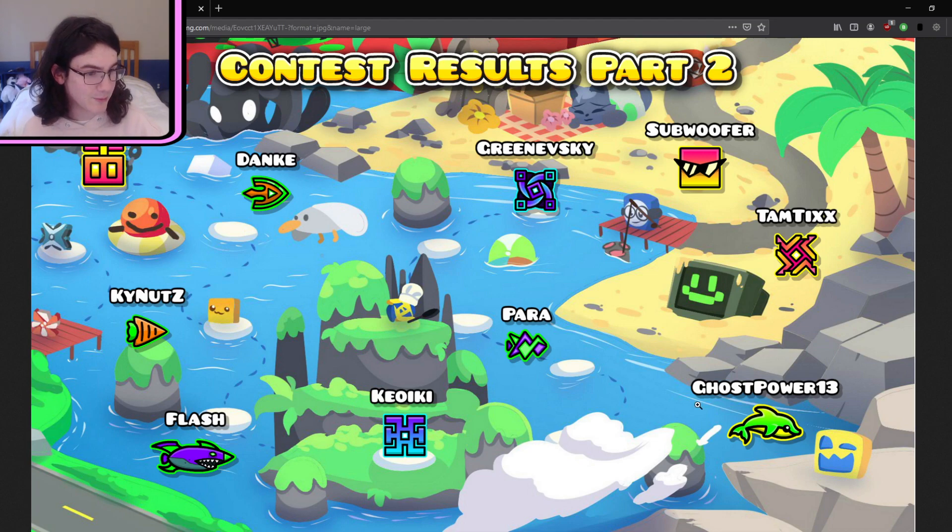And now down to Ghost of Power 13 — oh, it's a dolphin! It's a gradient with the green and the yellow. Oh my goodness. I think I might have seen this one before, but it's really cool. I love that. I'm not sure exactly where the cube is gonna go on the ship, but in any case, that's really neat. I love all of these.